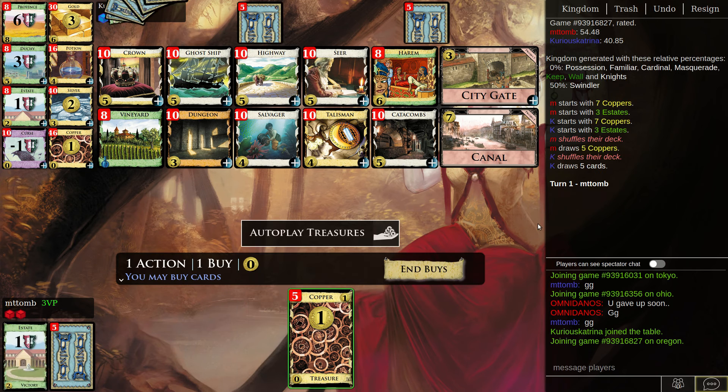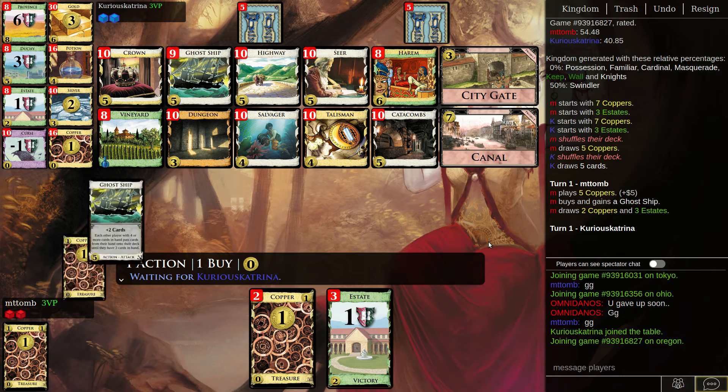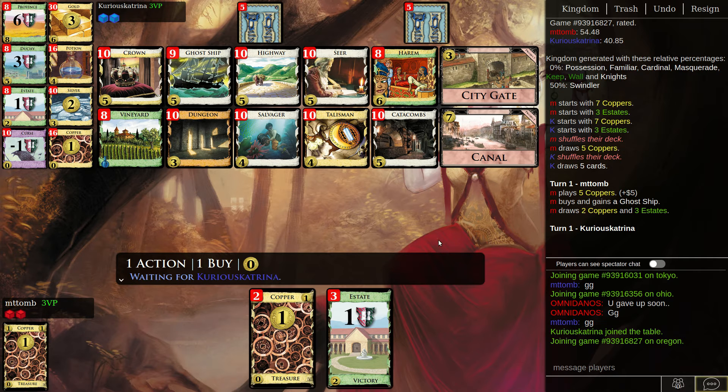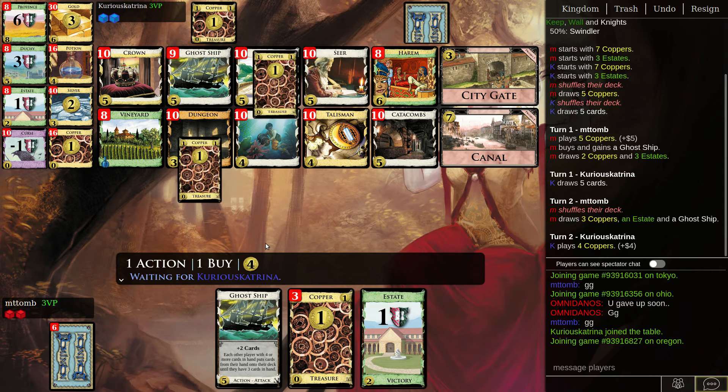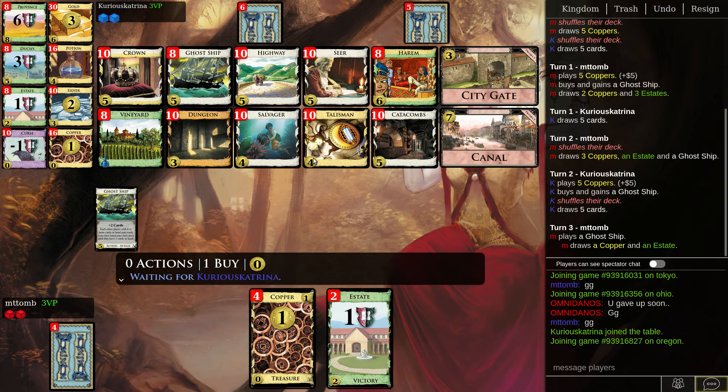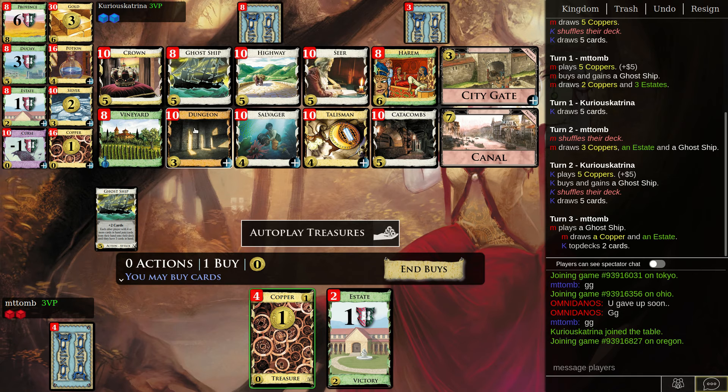MT2 here, back with another domain match on a 5-2 board. It's either Seer or Ghost Ship — I think Ghost Ship. 5-2 is so important. I went first, at least. I think that's a Dungeon right there; to counteract Salvager is kind of nice.